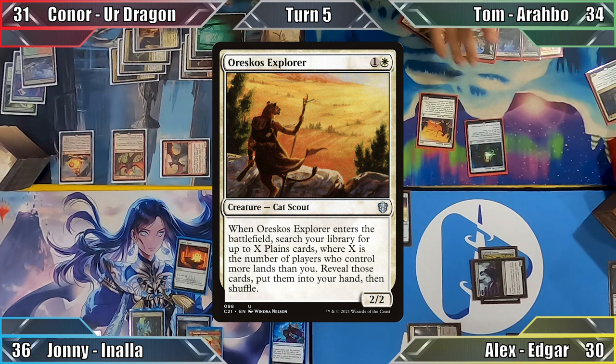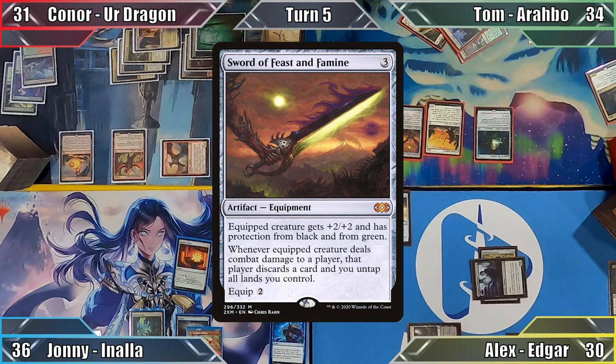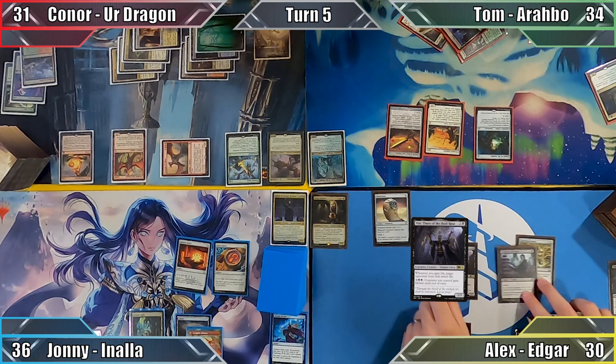Tom plays Opal Palace as his land for turn and casts a Rampant Explorer. He searches his library for Scattered Grove, puts the land into his hand and casts Sword of Feast and Famine before ending his turn.